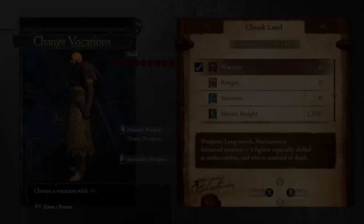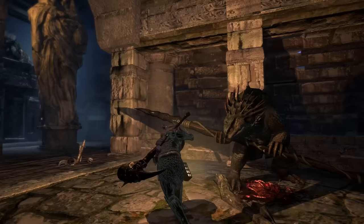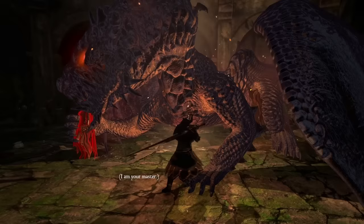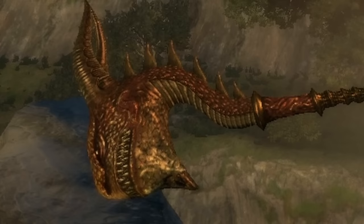Warrior is an advanced red vocation that can use two different weapons: long swords and war hammers. They can also equip up to three skills at once, and their kit is built strongly around staggering and knocking down enemies. War hammers have higher stagger and knockdown than long swords but generally look uglier, which is absolutely detrimental to the vocation because playing Warrior is all about confidence.